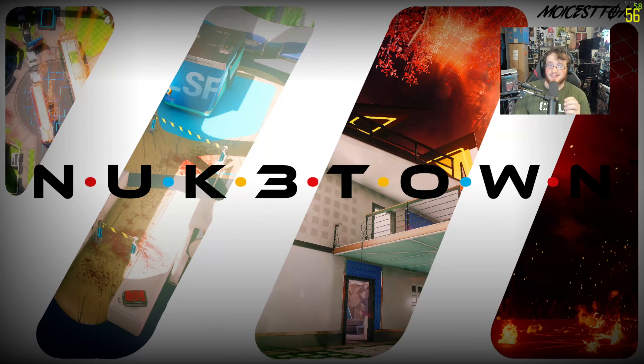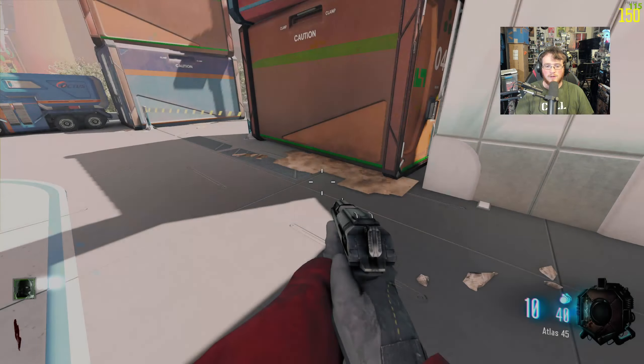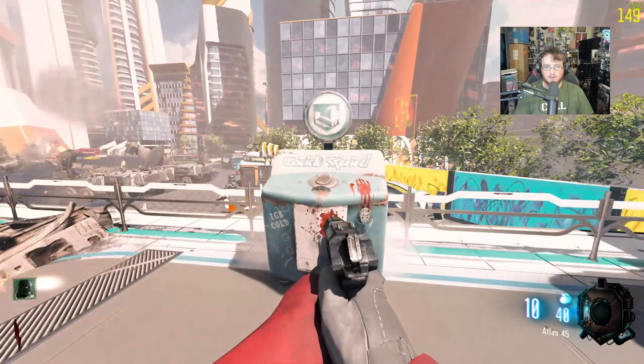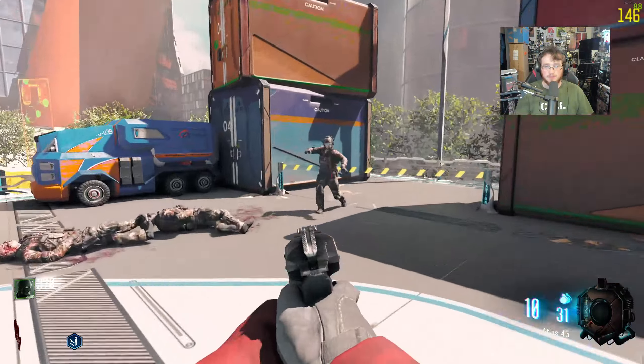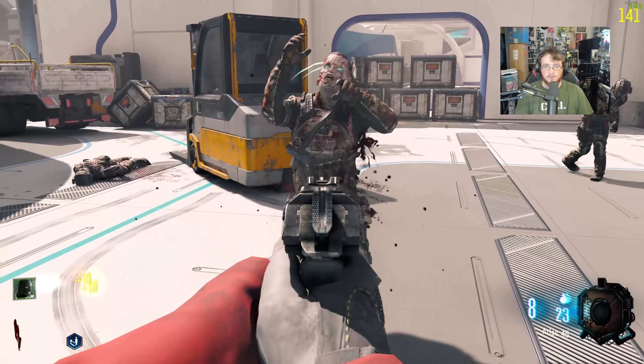On to the next map — Nuke 3 Town, or Nuketown, however you want to say it. It looked like a very colorful, interesting map — not the normal Nuketown; there seemed to be different add-ons. My frames are dropping here maybe because it's loading in. We start out with Atlas weapons from Advanced Warfare — I didn't even search for Advanced Warfare stuff, these just showed up in the most recent category. The enemies actually look like Black Ops 2 enemies.